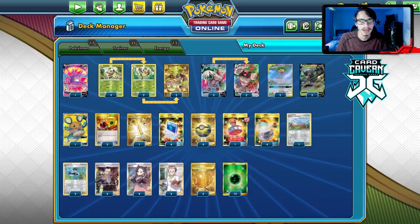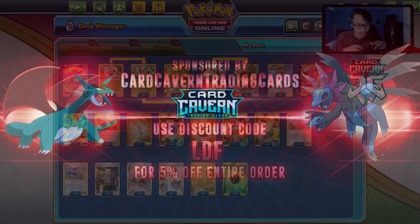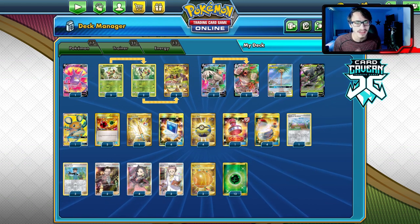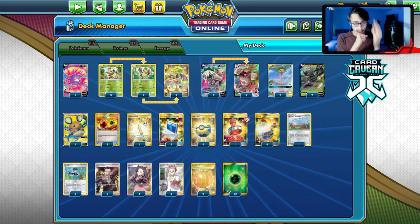Shout out to the sponsor, Card Cabin TCG. If you're ever looking for any PTCGO pack codes, Card Cabin sells PTCGO codes for the cheapest on the market. Whether you're looking for Vivid Voltage pack codes, Champion's Path codes, Sword & Shield codes, or any specific GX or V codes, get them over at Card Cabin. Use code LDF at checkout for a 5% discount on your order.